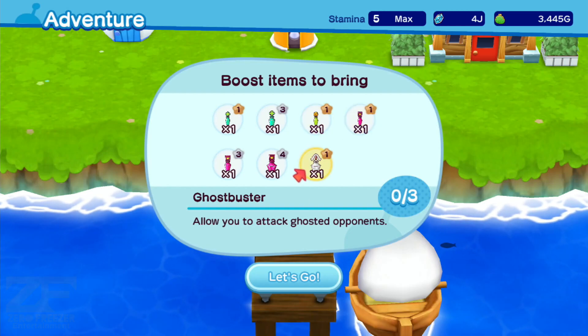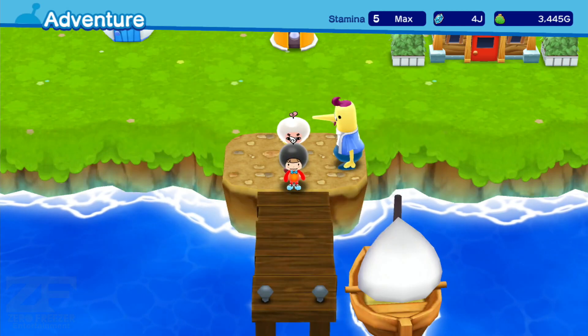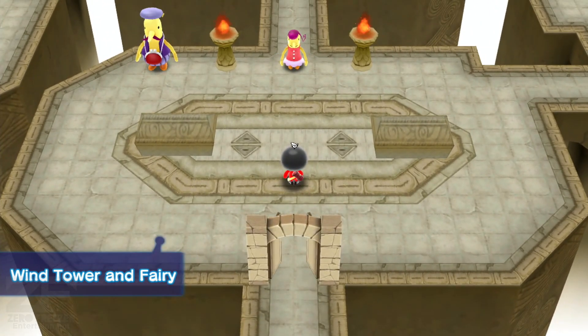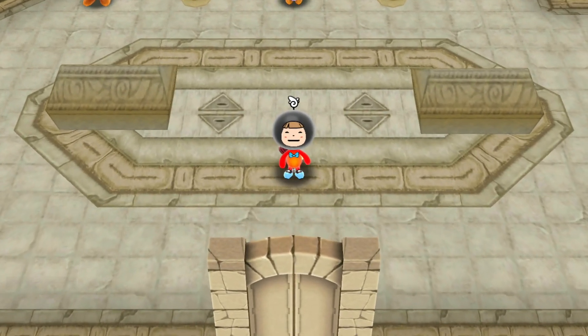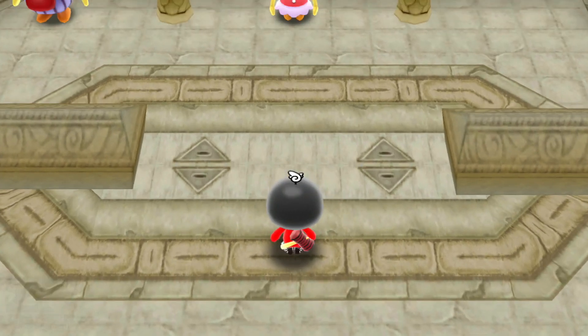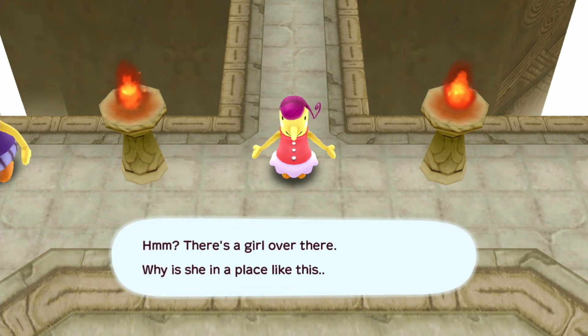I got some boost items from logging in, but we're not going to use any of them right now. Let's just go. Is that the little girl door from before? This is the Tower of the Wind, where fairies live. Where on Earth is the fairy? I don't know the planet of where this game takes place, so I'm pretty sure it's not Earth. There's a girl over there.